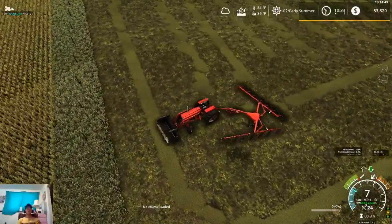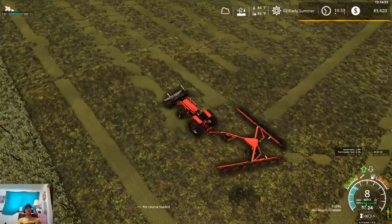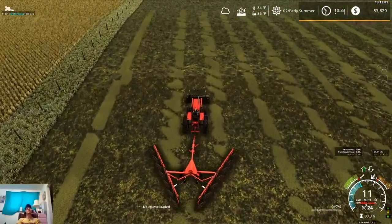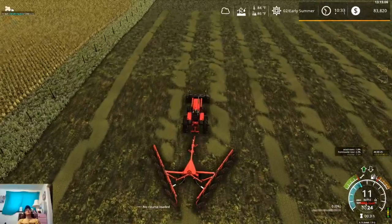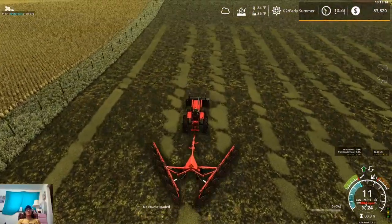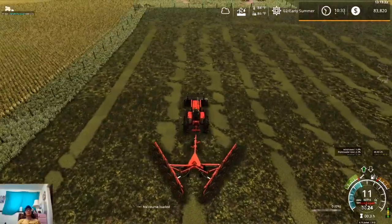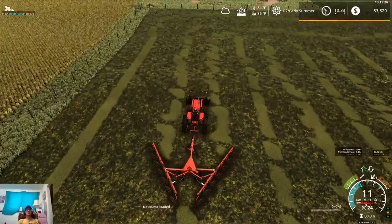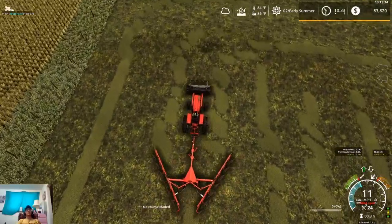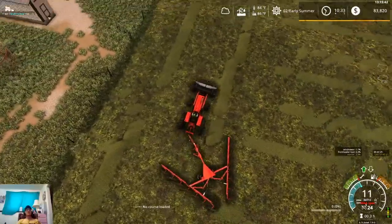I don't know if I need to find a way to talk to someone at StreamLabs to get some assistance figuring it out. I've watched several YouTube videos about frame rate drops and done everything in those videos - it still does it. There's nothing running but StreamLabs and Farm Sim. Those are the only two things running. When I'm recording on my desktop it's just fine, but once I get into the game it just drops and basically dies on me.